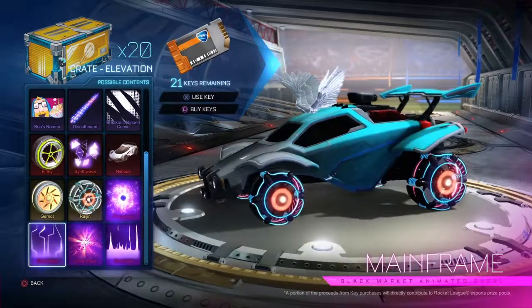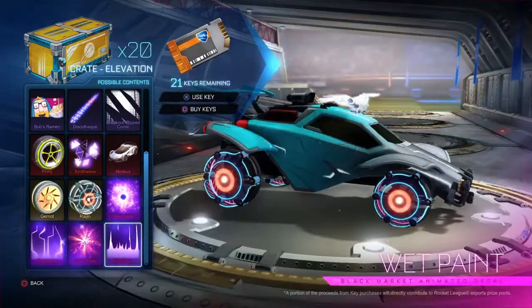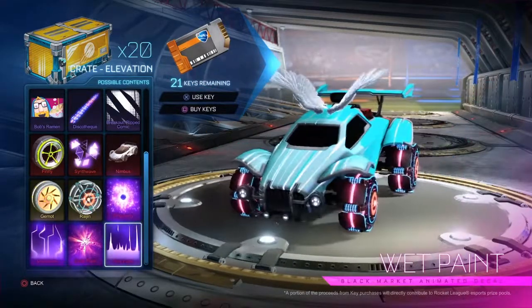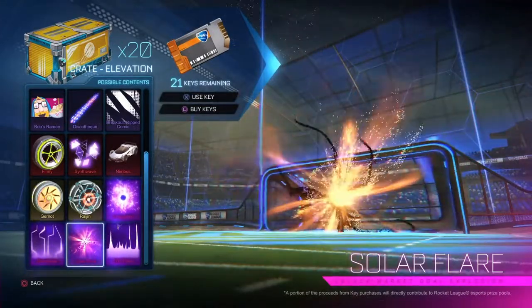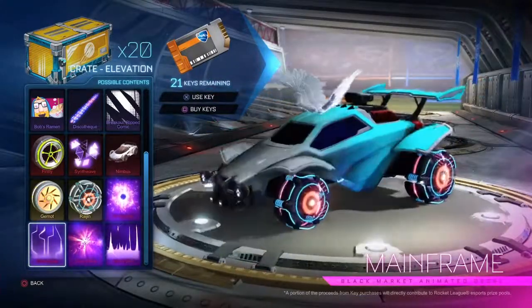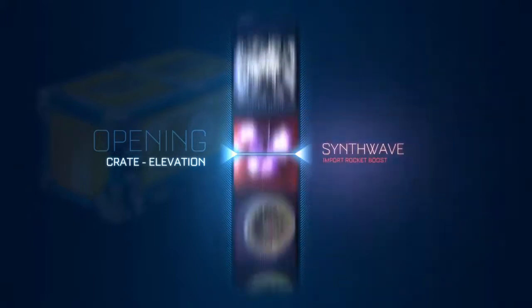This is going to be my first crate opening video. I really want some mainframe out of this. I don't think wet pinks look all that nice. Singularities are tradable, and solar flares painted are probably what I'm looking for. Mainframes don't drop a lot, so let's just get started with our first crate.